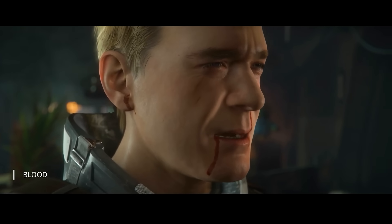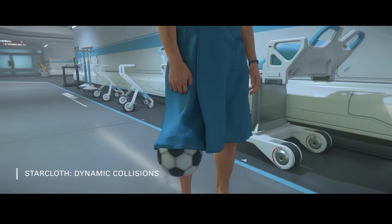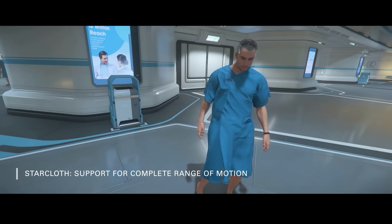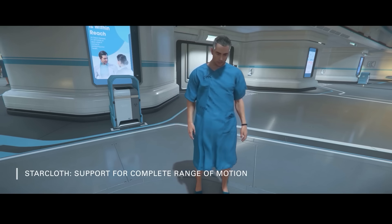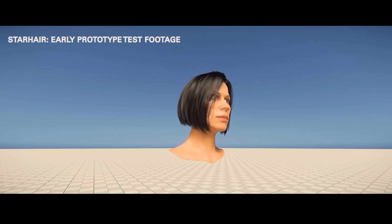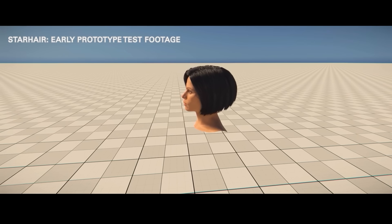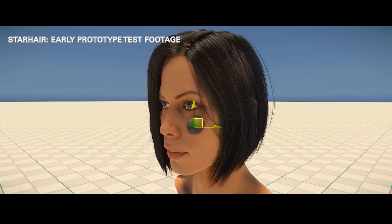Sticking with the characters, there's also going to be something called Star Cloth. This will change how clothes and cloth is simulated — not necessarily just limited to clothes, it can also be attributed to flags, bed clothes and other things in the environment, but clothes seems to be the most obvious feature. We got to see a huge demo of this at CitizenCon. Another thing being simulated for characters is hair. CIG are calling this Star Hair, and they were very clear that this is an early prototype — I'm not sure to what extent it would ever appear in the game. It seems hard to believe every single character would feature hair like this; maybe it will be reserved for cutscenes.